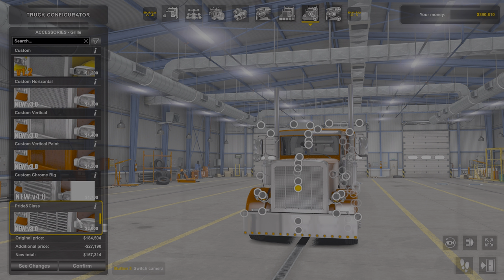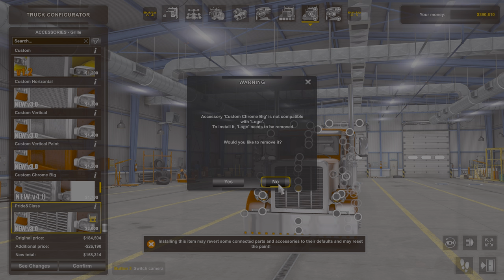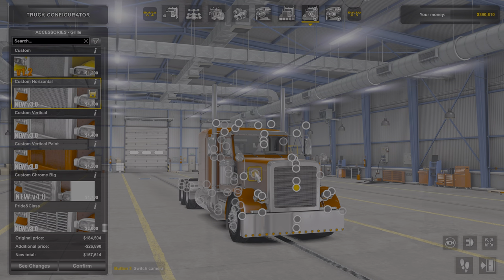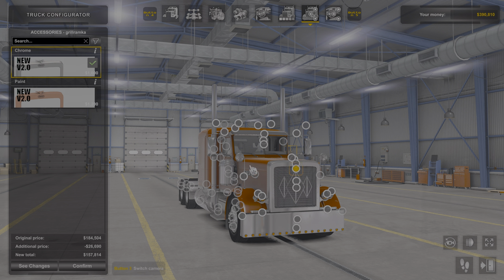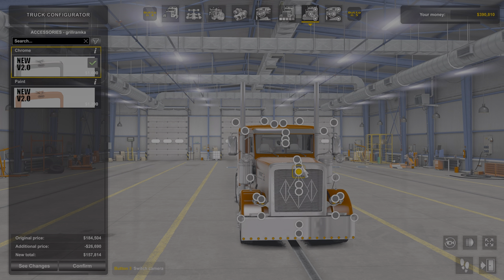We got a variety of grills. I'm not going to say it's the best variety, but it is a nice variety. My favorite one is this one. We can go with a cover, and if I'm not mistaken you can change the color. But chrome — semi and chrome go together. Times are changing, though.